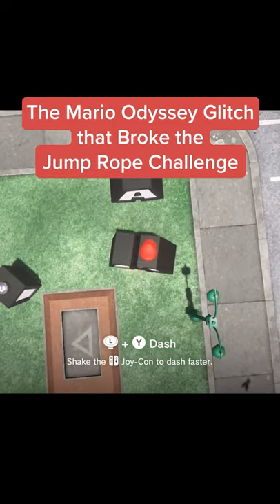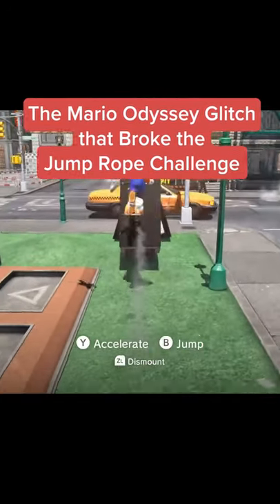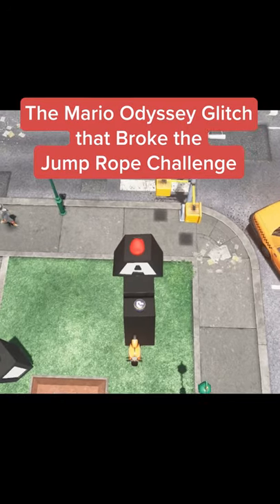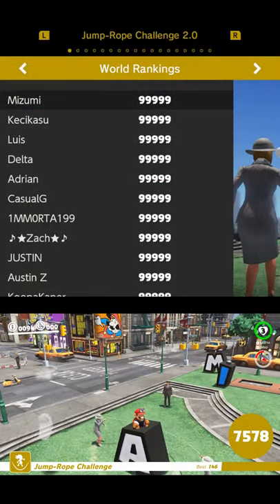To perform it, all players needed to do was position the M in another letter near the boundary. From there, you could take the scooter, prop it on top of the M, capture it, clip in sight of the A, capture the A, and move it out of bounds. This is a bit trickier than it looks, but if you do it properly, you too can get a score of 99,999 on the leaderboards like everyone else.